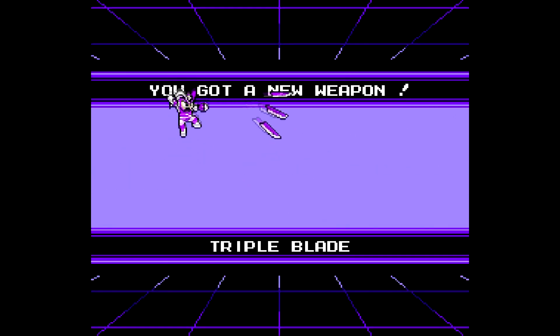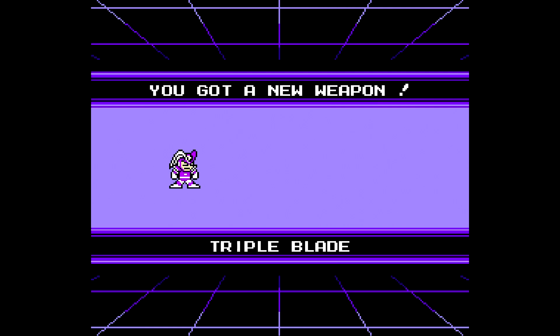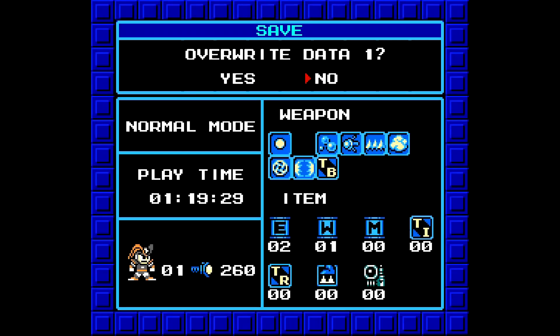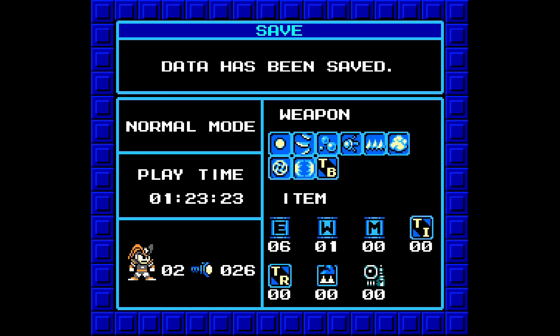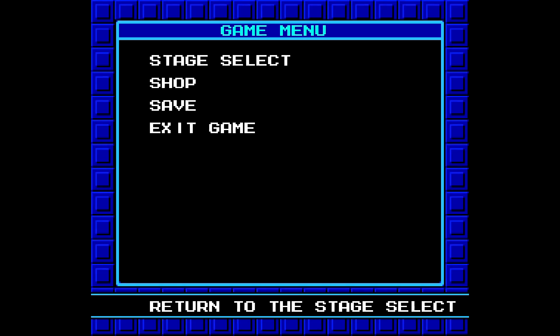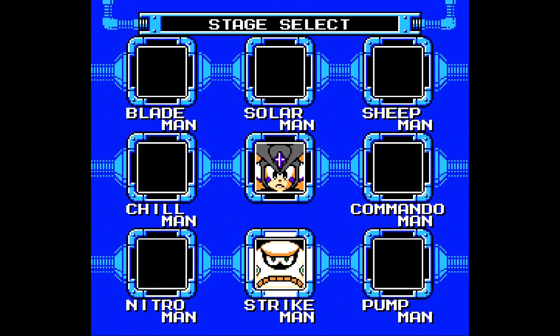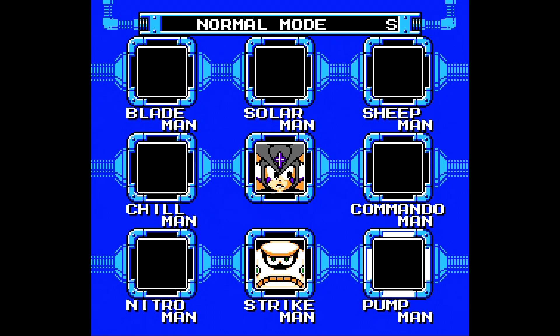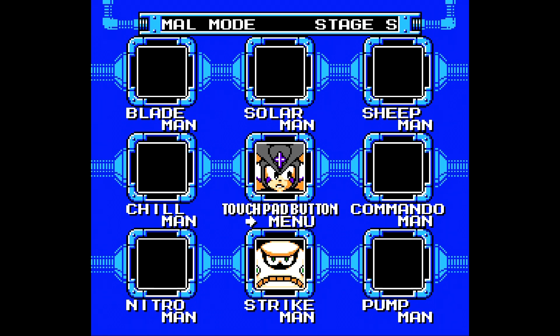You just get his blade thing, but when you're Mega Man or Proto Man, that thing is amazing because you can actually aim up for once in your life. Pretty good. Alright, time for the final regular Robot Master. We got Strike Man, who — I've talked about how some Mega Man Robot Masters make absolutely no sense.